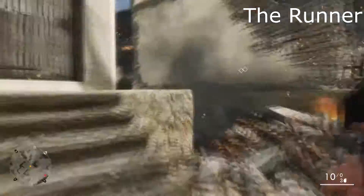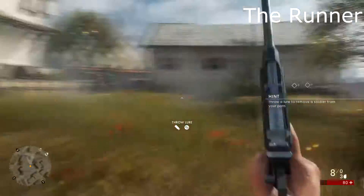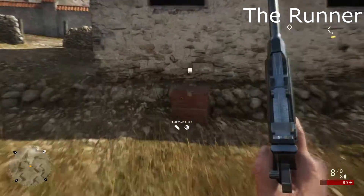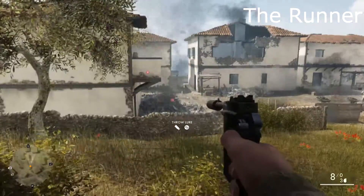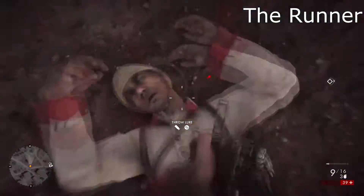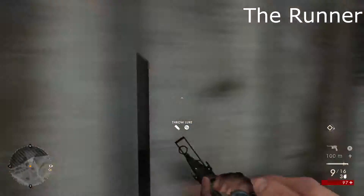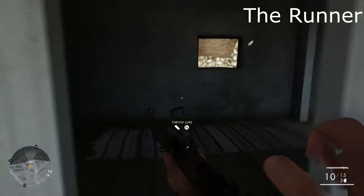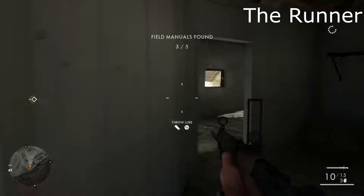That makes it a little less confusing. We're going to take an immediate left, then a second left over here. We're going to deal with this enemy, and over by this house will be our second book. That's the reason why I started from the checkpoint. Number three — we're going to go up this hill toward that house. Heading straight to it, and hiding in the back on the right-hand side as soon as you get inside will be our third book. Note that this area also has another pistol if you're working toward that achievement.